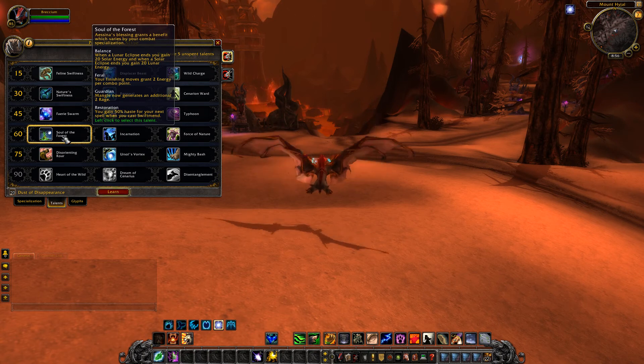Soul of the Forest grants benefits that vary by combat specialisation - essentially haste buffs. Balance: generating a lunar eclipse gives 20 solar energy and vice versa, giving a leap ahead in your rotation. Feral: finishing moves grant two extra energy. Guardian: Mangle now generates an additional two rage, so you have active rage generation you need to keep an eye on. Restoration: you gain 50 haste for your next spell when you cast Swiftmend.